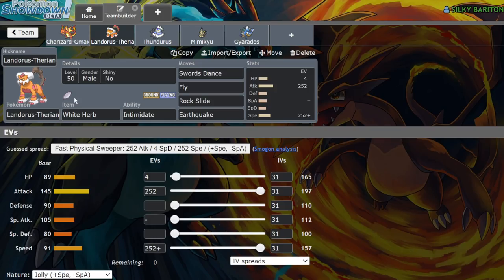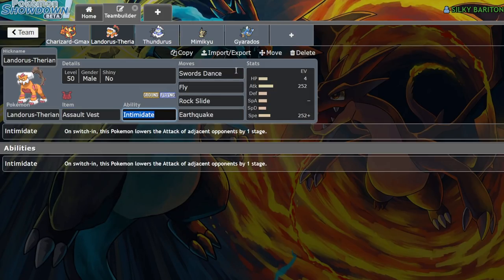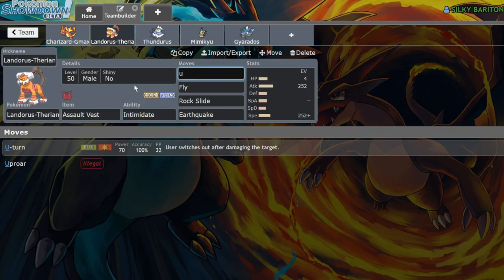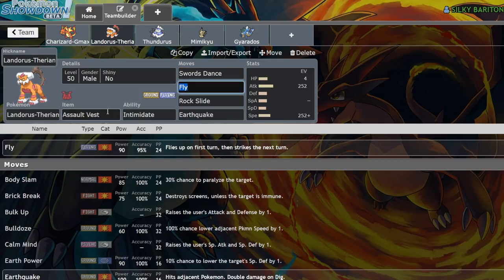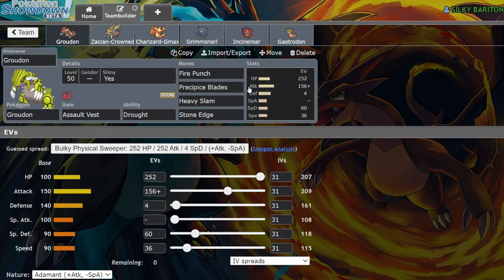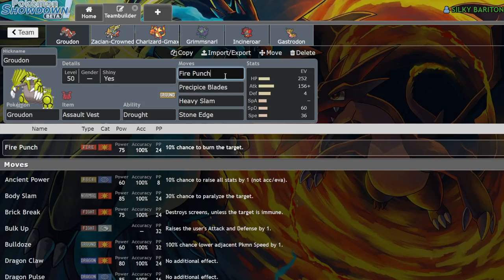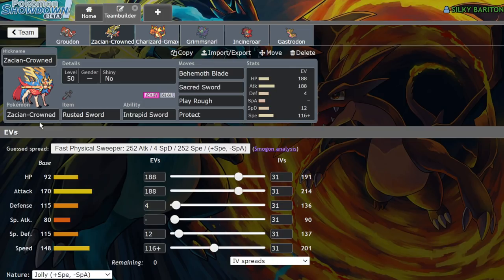The next one is Landorus-Therian. I am a huge fan of White Herb right now, but you can run a bulkier set with an Assault Vest, which will help out versus Charizard if you go the Dynamax route — at that point you drop Swords Dance and add something like U-turn. The reason Landorus-Therian does so well into this matchup is because it is immune to most of what Groudon wants to go for. Precipice Blades is its strongest move versus it, and if you Dynamax, you're immune to Heavy Slam, while Stone Edge and Fire Punch don't do anything because you've Intimidated it. You're basically a counter to Groudon when you're running Landorus. Along with that, Landorus also does phenomenally well into Zacian — it can Intimidate it.